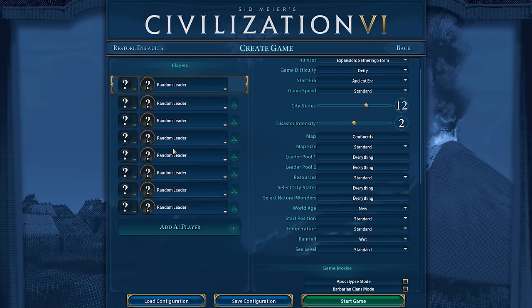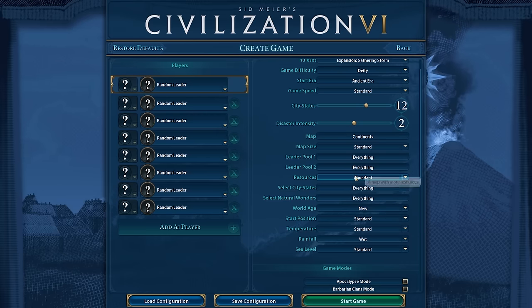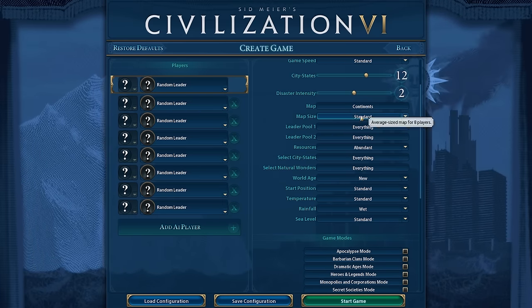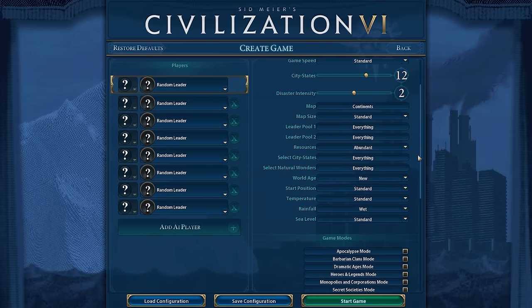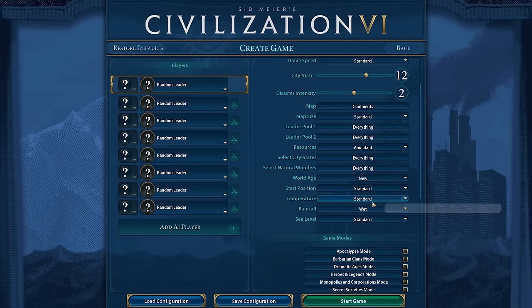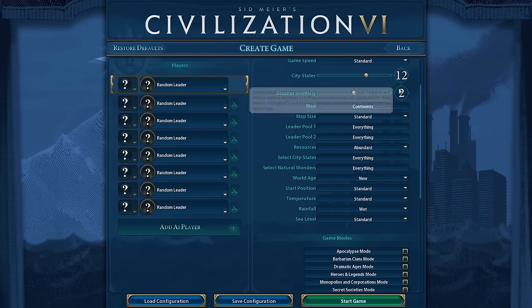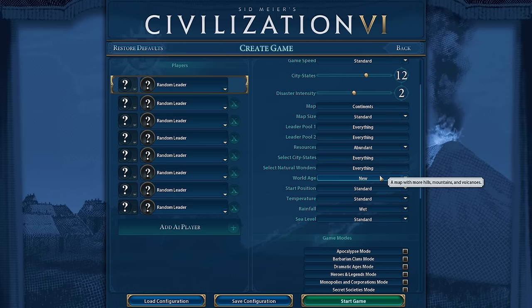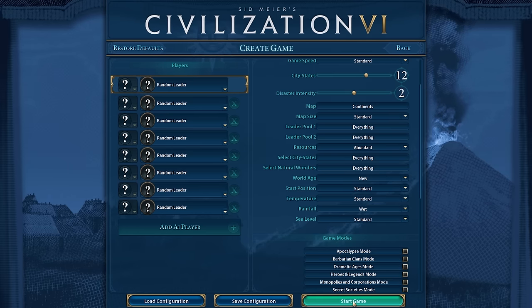So that's why I say new and wet — that is the best way to play Civ. These two settings are incredibly important, and I also like to do abundant resources. I think it makes the game more interesting and more dynamic. But if you don't want to do that, it's fine. I definitely feel like the game just plays better with these settings. All the other settings are not super important. Abundant resources, new world age, wet rainfall — it will significantly improve the quality of the map.